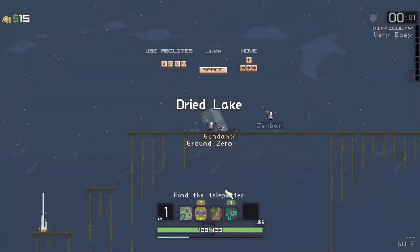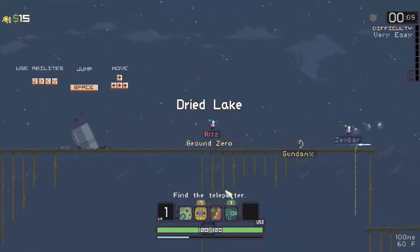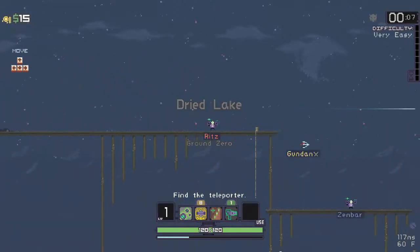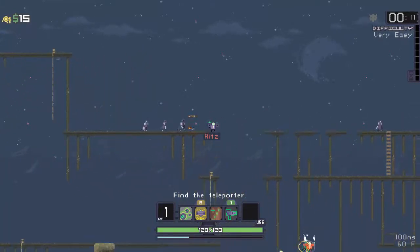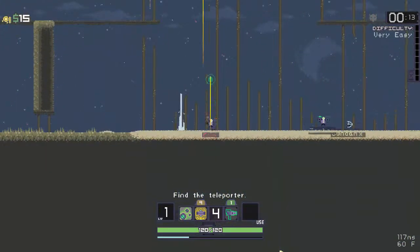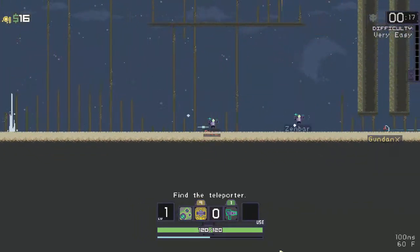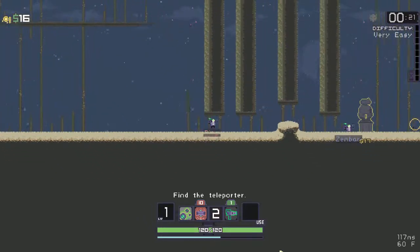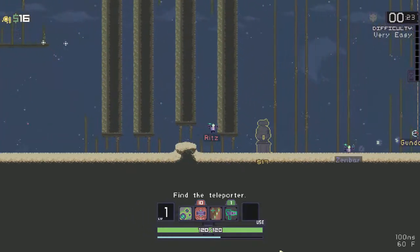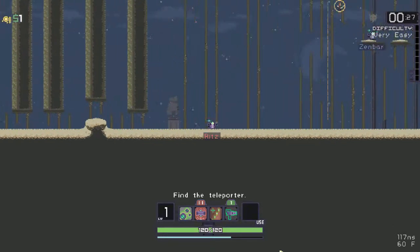Welcome back to Let's Play Risk of Rain. Last time we got wasted in the magma caverns — the magma barracks. This time we're gonna do double NGs, and unlock the huntress. GundamX is gonna try out the huntress.